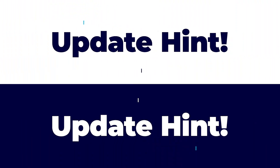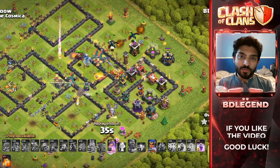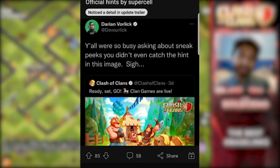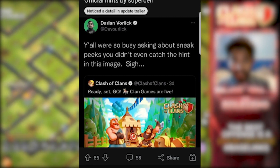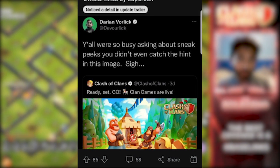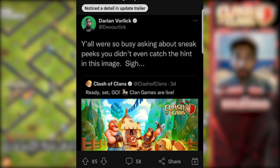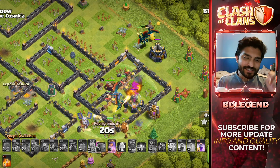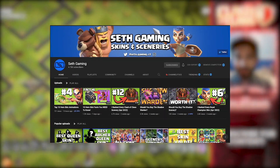We've actually gotten some more update details and hints today. Darian pointed this out on his Twitter — a few days ago they posted an image for clan games, and Darian said, 'You guys have been asking for sneak peeks, but you missed this — it went right under your nose.' Big shout out to Seth Gaming for catching this, and if you haven't subscribed to Seth Gaming, you're missing out — he is the authority for everything on skins and sceneries in Clash of Clans.